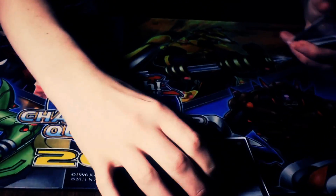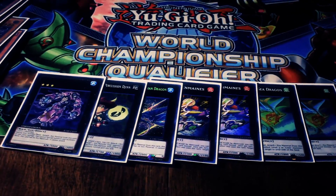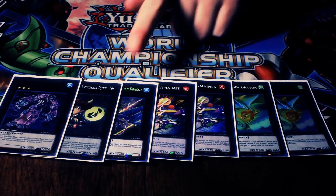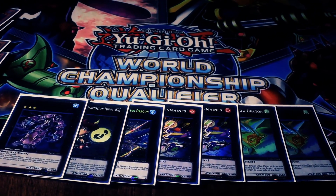Next up, the obvious rank threes: two Leviairs, two Zenmaines, Leviathan Dragon, Temtempo, and Acid Golem. Leviairs are amazing, Zenmaines is good, Leviathan is the first-turn Gates play, and then Temtempo and Acid Golem are situational but can be really good in some situations.